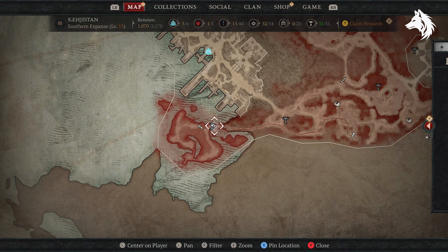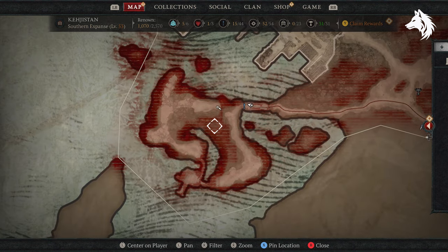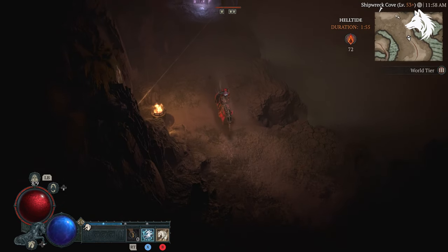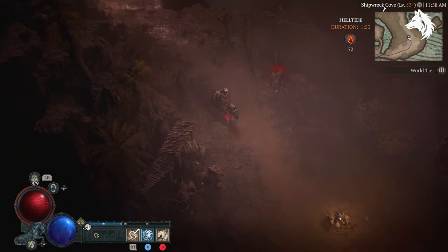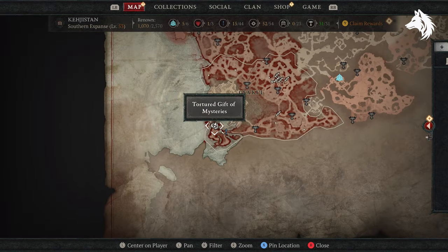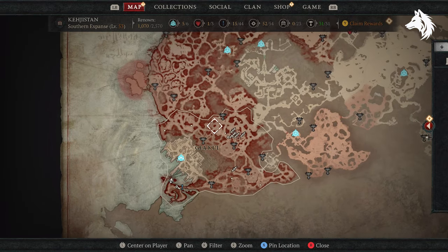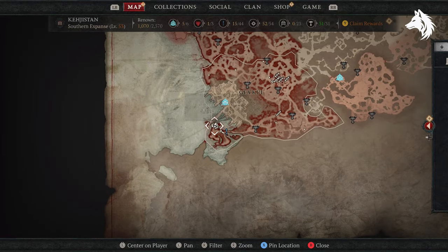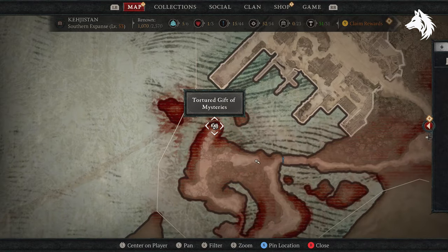Unlike the regular chests, mystery chests will not show up until you're really close to them on the map, and you will need to head to all the possible locations as only one of them will actually spawn the chest. Once located, make sure you spend your cinders only on the mystery chest and not on the weapon one or the chest armor one, as it's the best one to do.